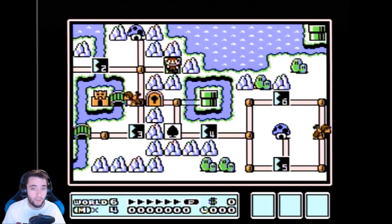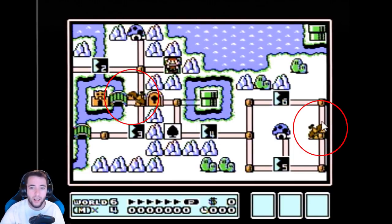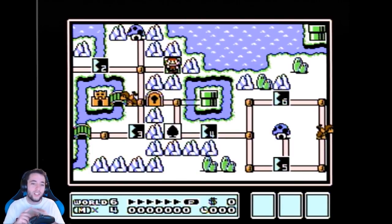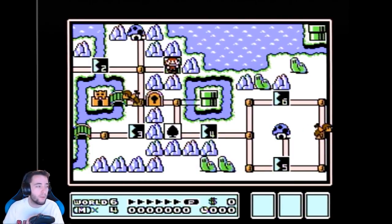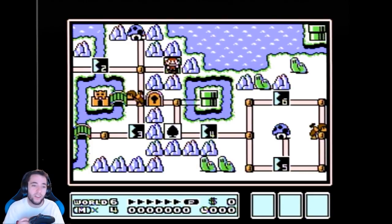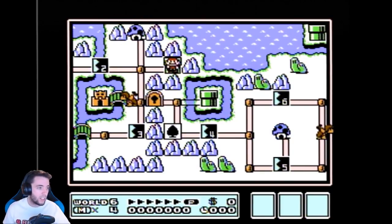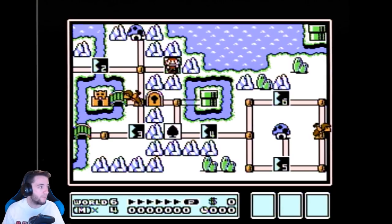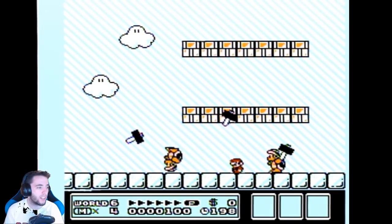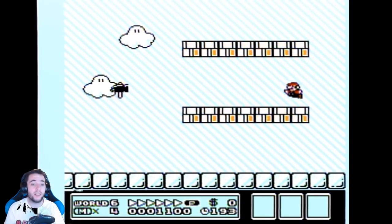We have two hammer brothers on the overworld map. I'll use my mouse so you guys can see — we've got one right here and one right here. We can determine what item the hammer brother has depending on what direction they're facing after they do their overworld movement. We already know what item this hammer brother has because whenever you start a world, the hammer brothers start in the same place every time.